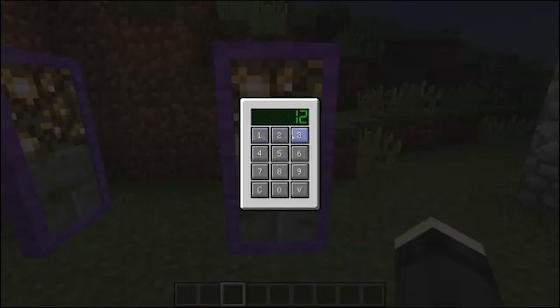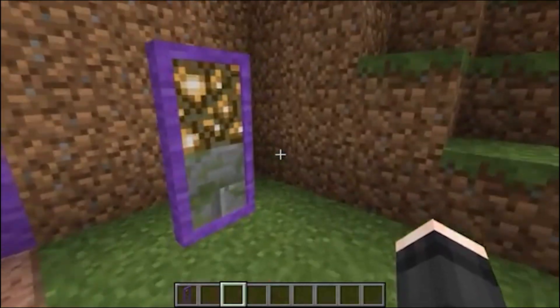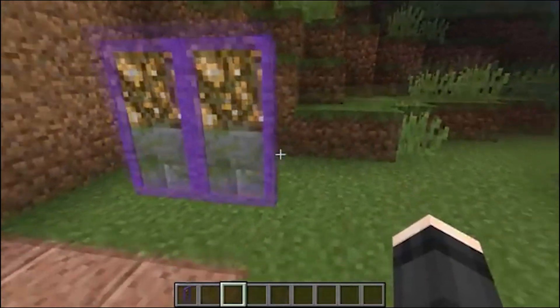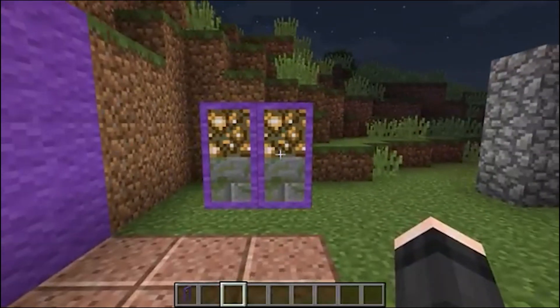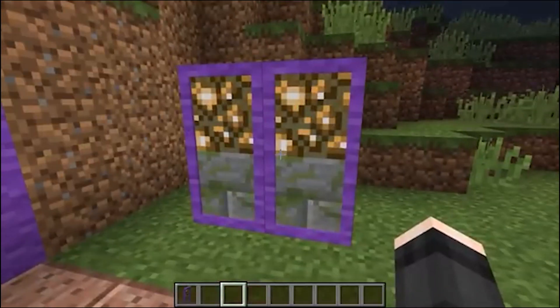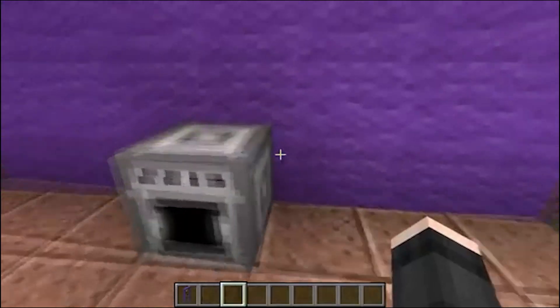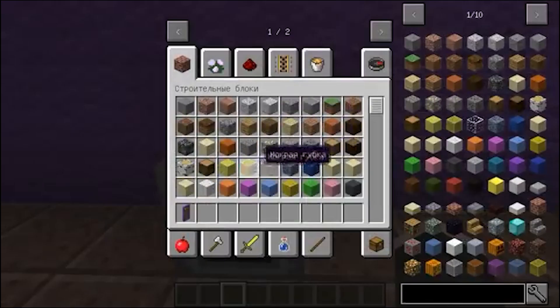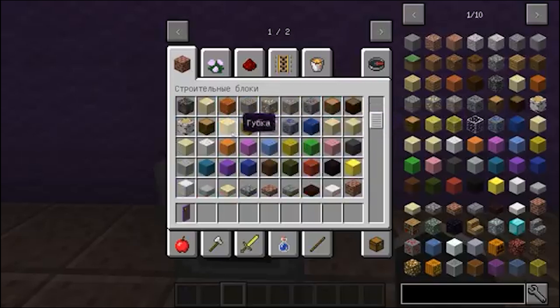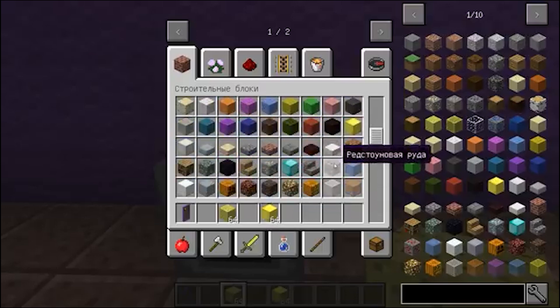That's how you can open it. Since I'm in creative mode, I have countless doors at once. Something has happened here — some kind of trouble. We'll try to make another door. Let's take new contrasting materials again — a sponge, a golden block, and diamond ore.